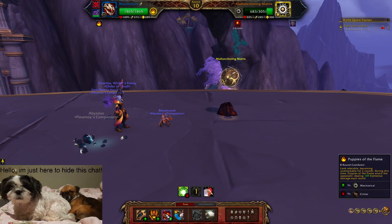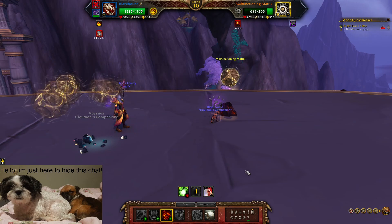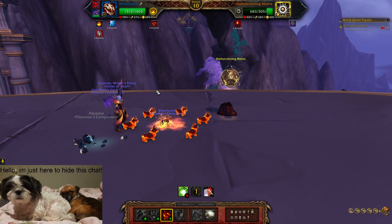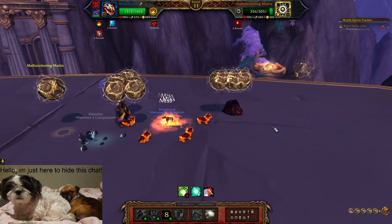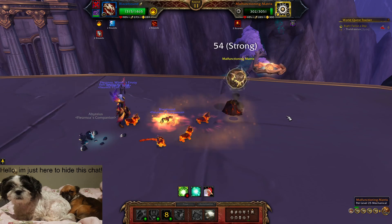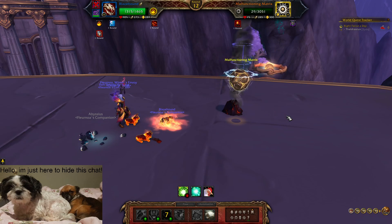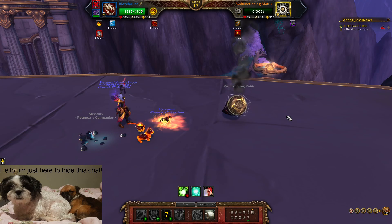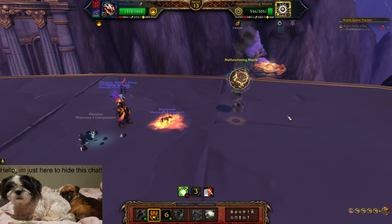Now on the second pet, we become immune for two rounds and there's a little puppy storm. We dodge Shuddering Defenses and avoid any stacking. We've brought down his initial life — now he respawns, and we need to do the last little bits.